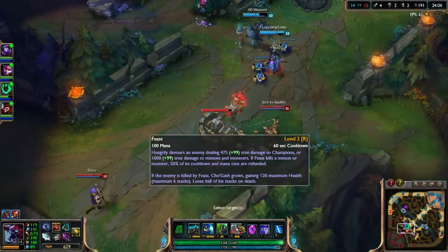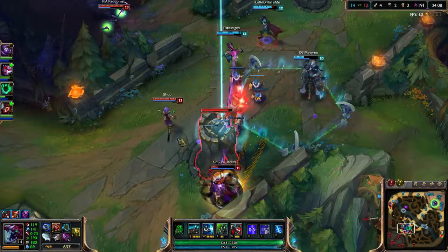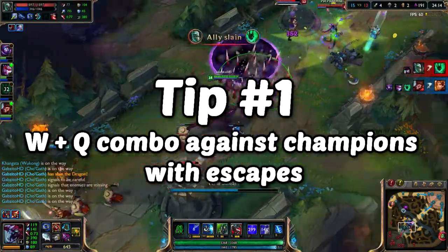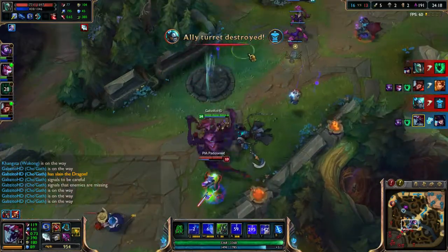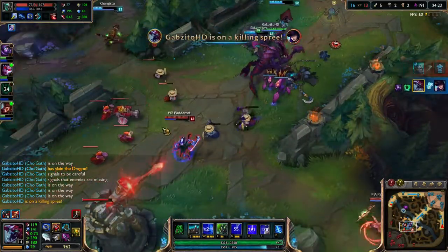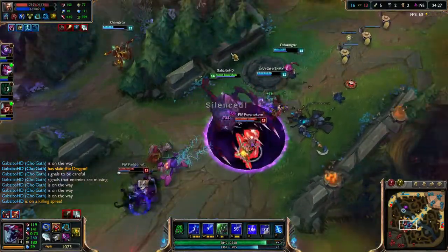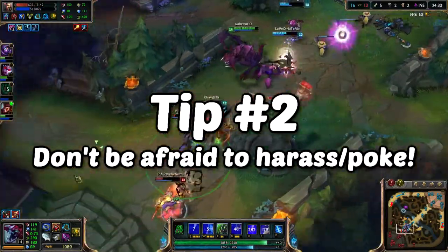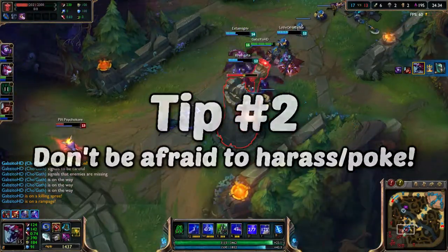Before you go stomping people in solo queue, here are some quick but useful tips. Always use your WQ combo for champions with escapes - use your W silence first because if they can escape with a gap closer, the silence prevents them from jumping away, which guarantees or greatly improves your chances of landing the Q.